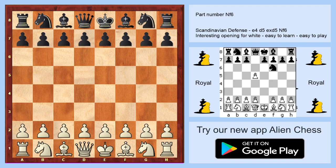Hello everybody and welcome to the last part of this theory. e4 d5, I will take, and in this section black will go knight to f6.